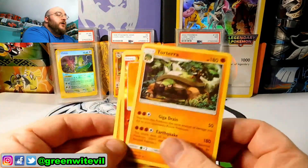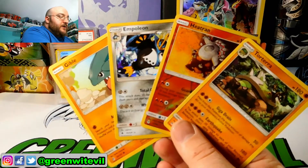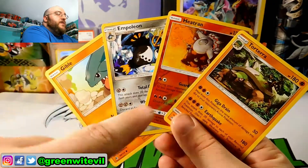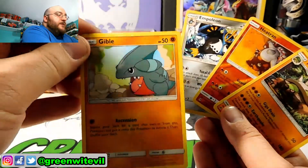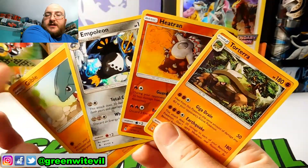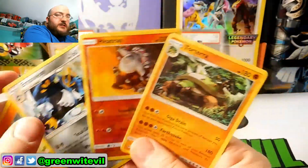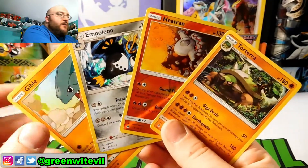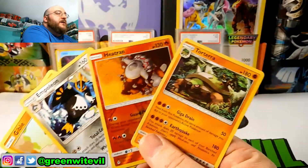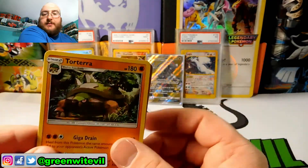Also want to point out that we are getting a boatload of reprints. You've seen it already with Ultra Prism — cards are getting different types than before. Like Gabite was a Dragon, now it's Fighting, which means it doesn't have the weakness to Fairy anymore but now has weakness to Grass. Empoleon was Water, now it's Steel. Heatran was Steel, now it's Fire. Torterra was Grass, now it's Fighting. They're kind of clogging up the set with a bunch of reprints, which is a bit lame.